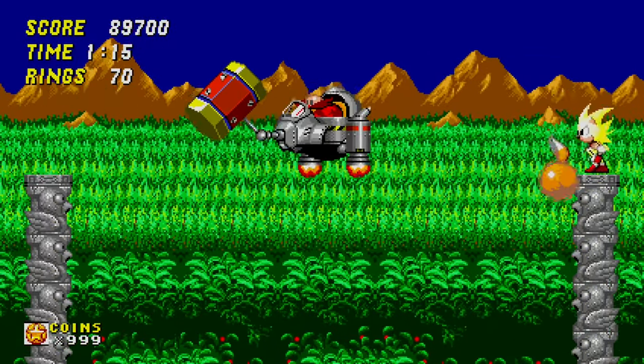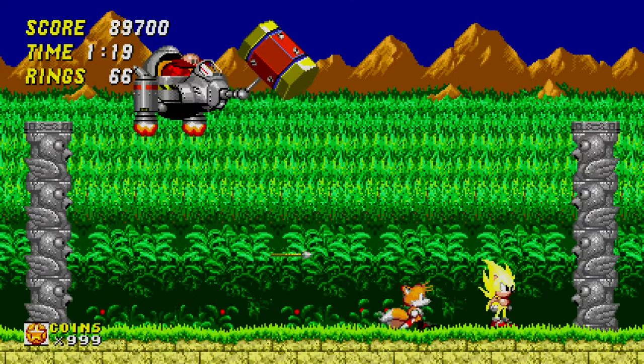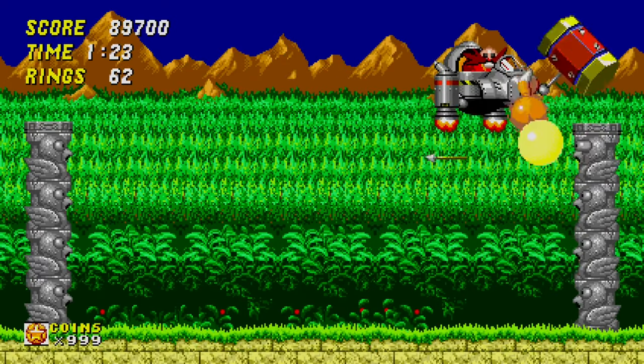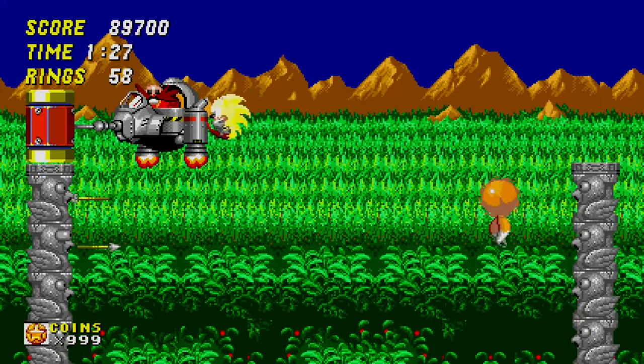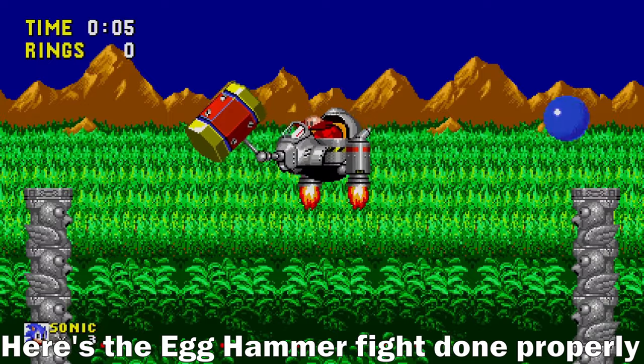Alright, boss fight time. What you're supposed to do is jump onto these arrows, jump up to the pillars, and then hit Dr. Eggman. But with Super Sonic, you can just use the power of momentum to go ahead and just throw yourself at him.